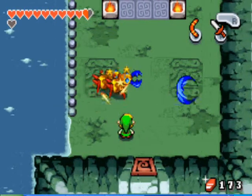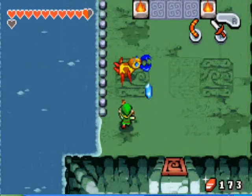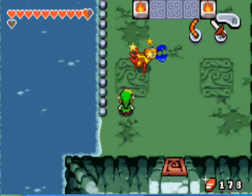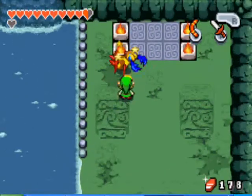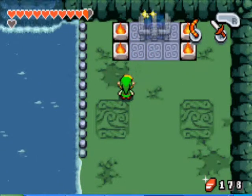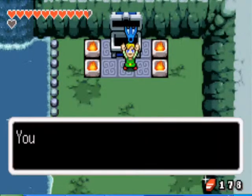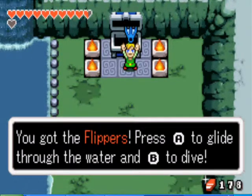But there's a much easier way to kill them — just hit them with your boomerang and then go at them. You're going to see a lot of these in the next dungeon, and it's just going to be much easier with the boomerang. Take care of them, and then open the chest for the flippers.